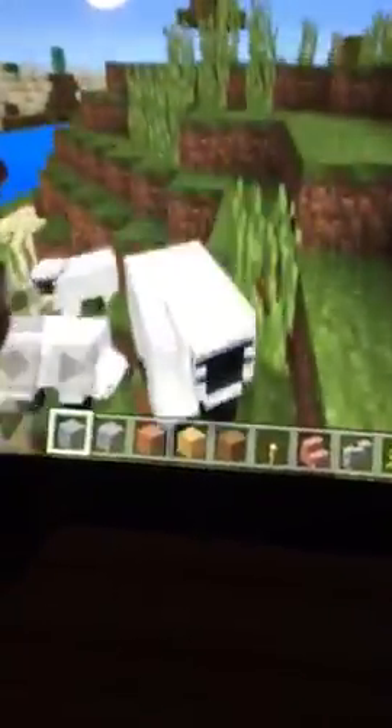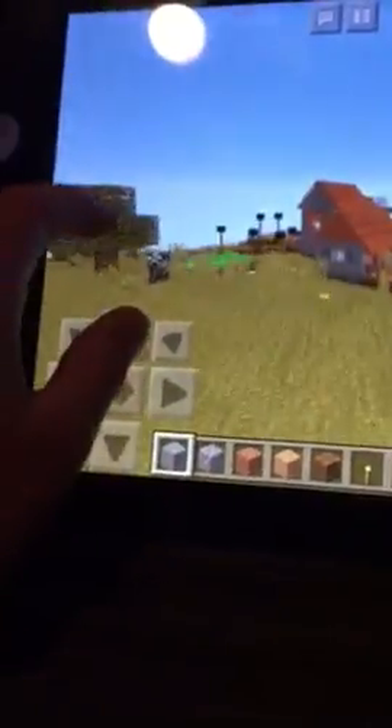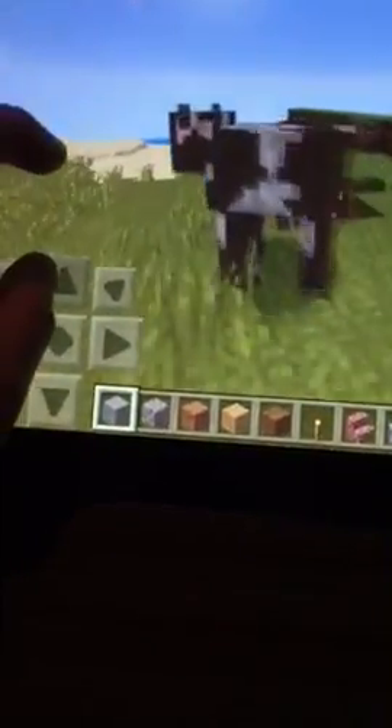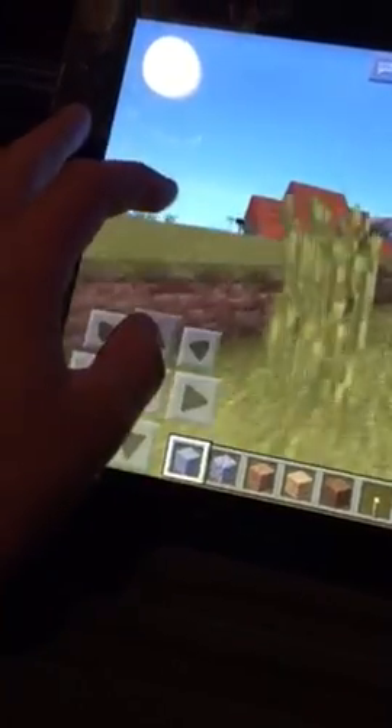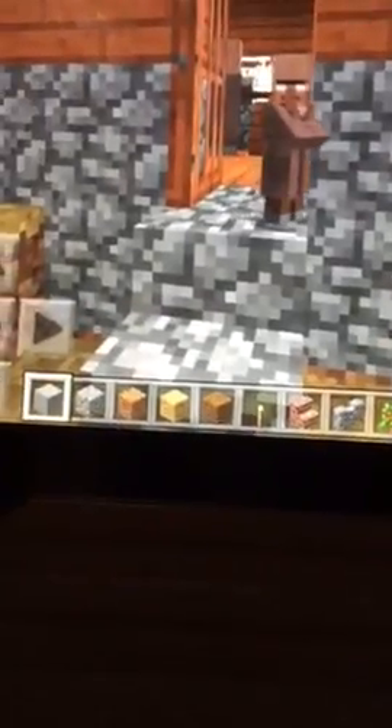First of all, look at the sheep - they're retextured. They'll attack you. And look at the cows, they have Herobrine eyes. If I were in survival right now they'd be attacking me. This add-on makes it so all mobs have Herobrine eyes.